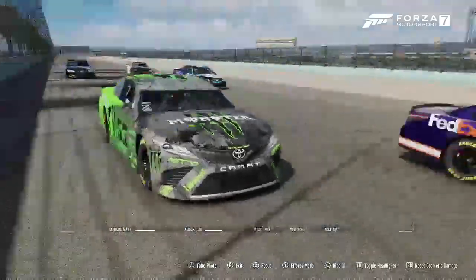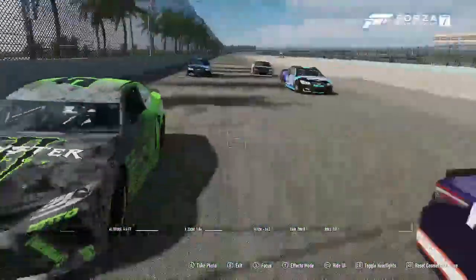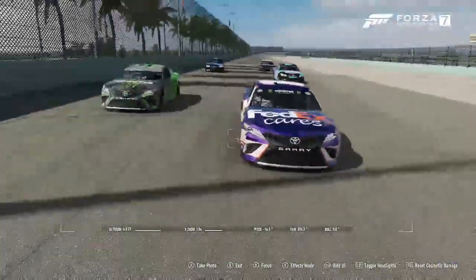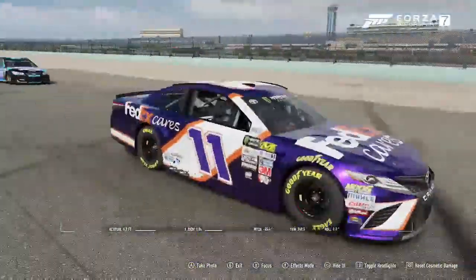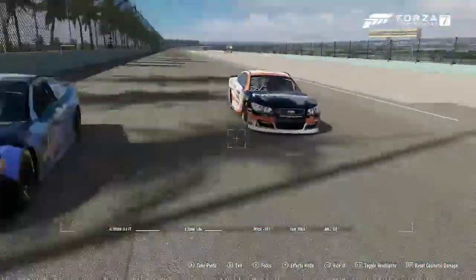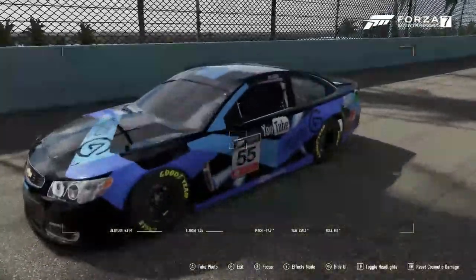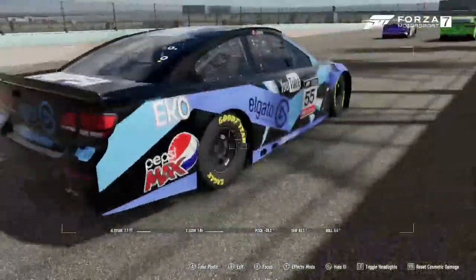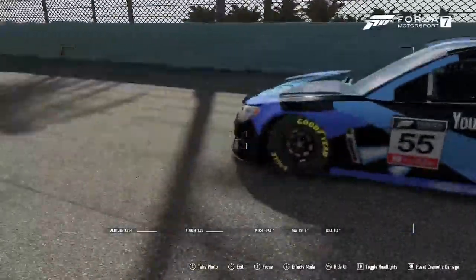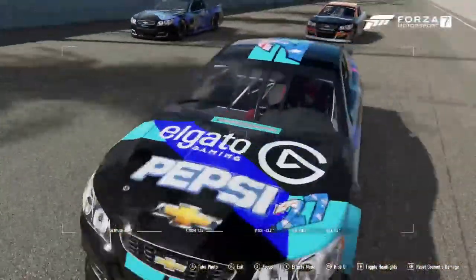This is me — I've got my number 55 right Toyota. This is my teammate Autobot, Toyota number 11. This is Derpy, he's a Chevy. Then you have Eco and the Elgato number 55 as well, and then this is Xenon, who is in the Pepsi Elgato — also Team Chevy.